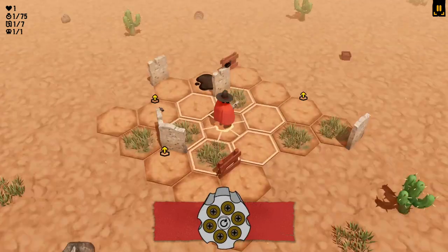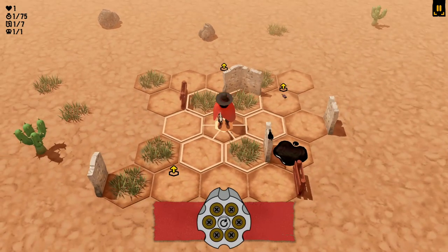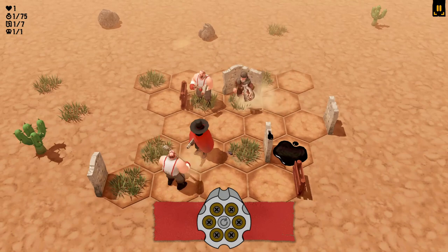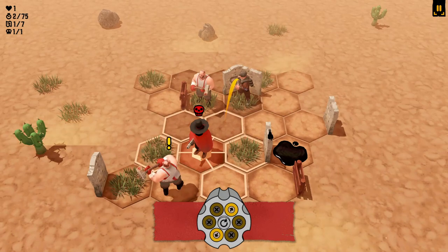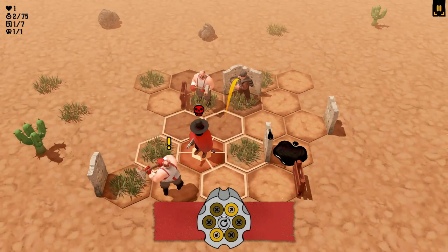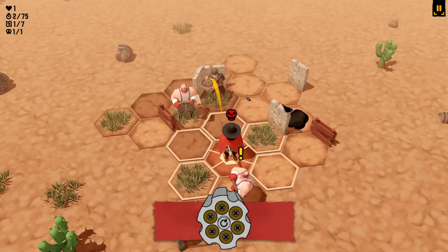Basically this is your player character here, obviously on this grid. It looks like there's a few obstacles and pieces of cover around the place, and these little arrows indicate where an enemy is going to spawn on the next turn. So if I make a move, that's my turn. As you can see there are three enemies. This guy is about to throw a bear trap on the tile I'm standing on, this guy is about to take a swing at me with his axe, and this guy is a bit too far away to do anything yet.